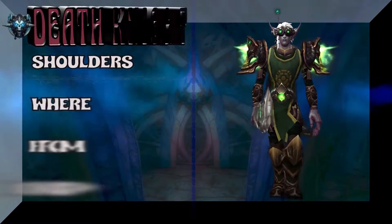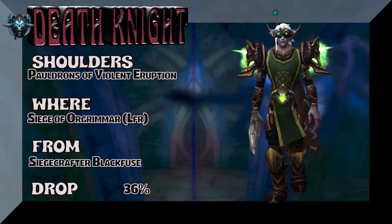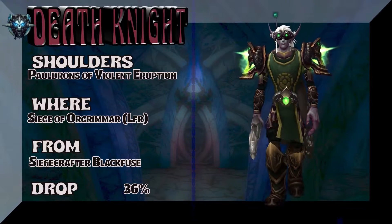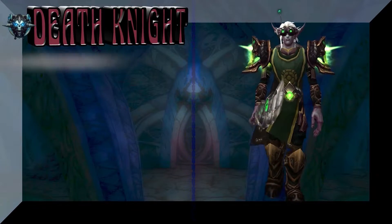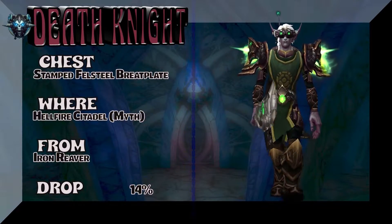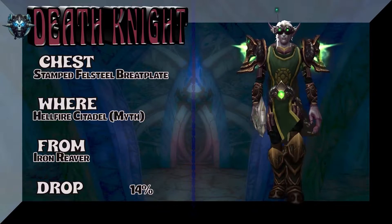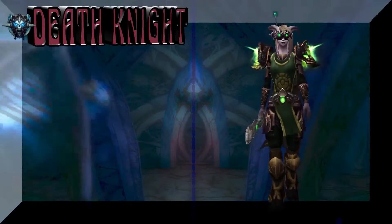We kind of showed you a definite Blood DK and a definite Frost DK, and this is a definite Unholy DK. Pauldrons of Violent Eruption, Siege of Orgrimmar LFR — Siegecrafter or Black Fuse, decent drop rate. The chest is Stamped Felsteel Breastplate, Hellfire Citadel Mythic — that's the recolor from Warriors. Iron Reaver, 14% on the drop rate.